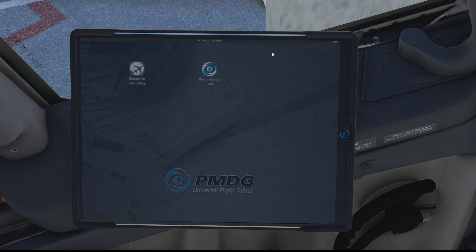On the initial screen you have these two icons - one for the electronic flight bag and one for the performance tool. Now in the future there are going to be some more, I believe, so we can control a few more things that we can do in the FMC like pushback, fueling and all that kind of thing. But at the moment there's just these two.